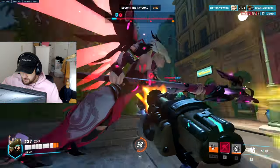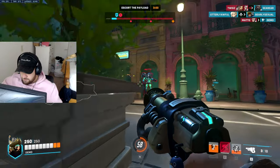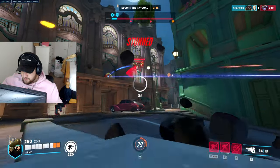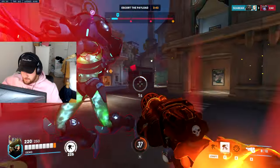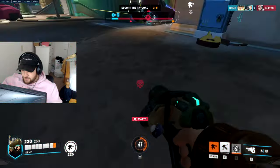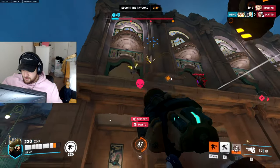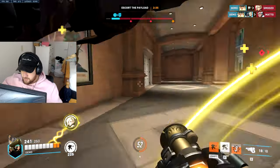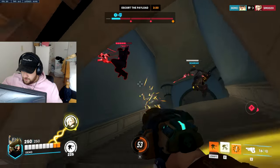I'm going to shoot at Widow now since she's not getting pressured — headshot her a little bit. Trying to push this Sigma out of position and he's anti-ed, so I'm going to get right in his face and get some right clicks on him. Got him. Got Mercy with my turret as well — I basically left it behind the cart.